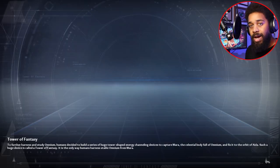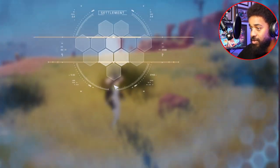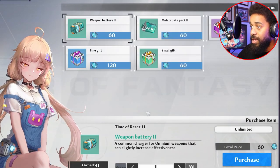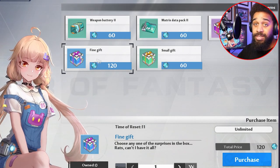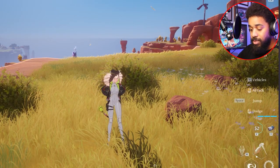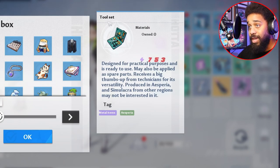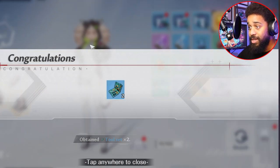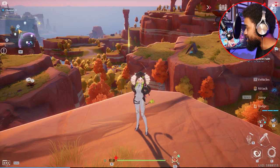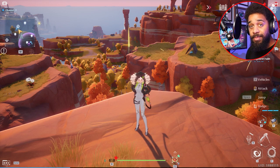I'm going to buy the boxes real quick. We finished the speed test, got our training points. Now we go to the training shop and buy two fine gift boxes. We open them in our inventory and choose the tool set — don't pick anything else. That's step one: get your two tool sets from the shop.